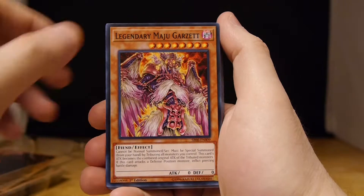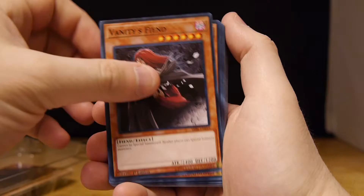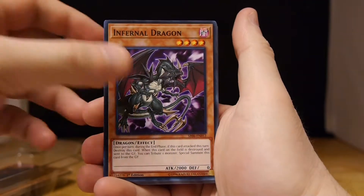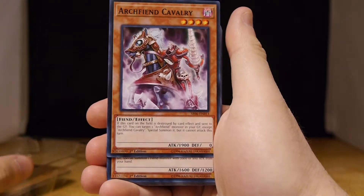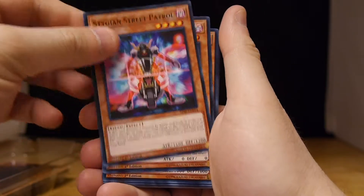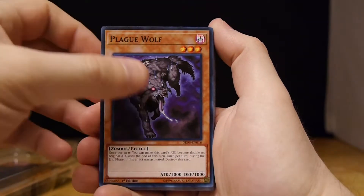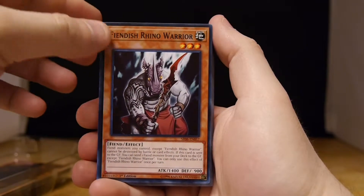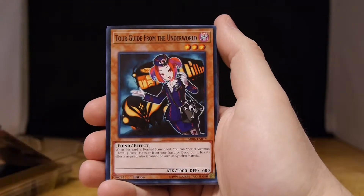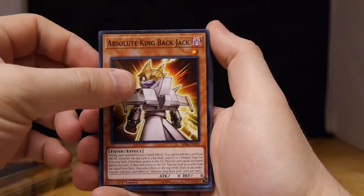Legendary Maju Garzet — it's actually pretty cool art, I dig that art. We got Vanity's Fiend. Mist Archfiend. Infernal Dragon. Archfiend Cavalry. Stygian Street Patrol. Phantom of Chaos. Plague Wolf. Fiendish Rhino Warrior, which is exactly what it sounds like. Kura Bandit. Tour Guide from the Underworld — you always need a Tour Guide. Absolute King, Backjack.